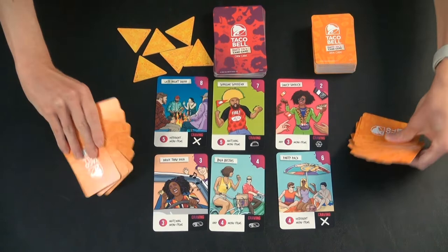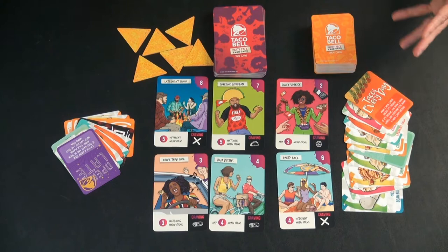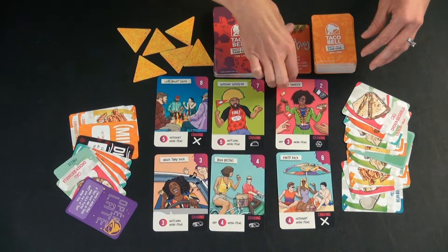I'm going to go ahead and flip over these meal cards, even though you keep them a secret from your opponents during the game. Whoever most recently ate at Taco Bell gets to go first, or you just have the youngest player go first. On your turn, first, if you have an action card, you can play it — up to one per turn. So this person has 'Tacos Every Day,' and they get to draw two meal cards unless it's Tuesday; if it's Tuesday, you get to draw five meal cards. It's not Tuesday, so they're going to draw two.